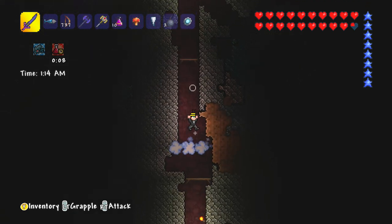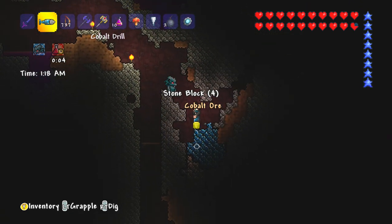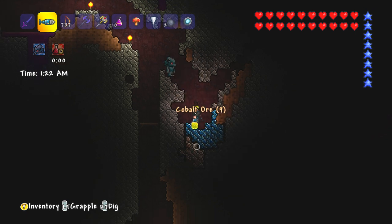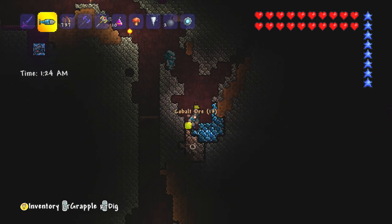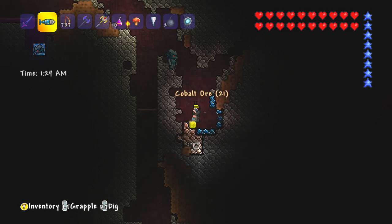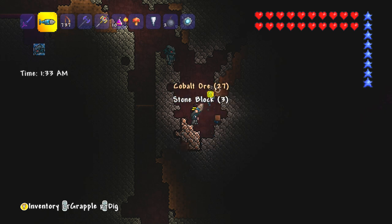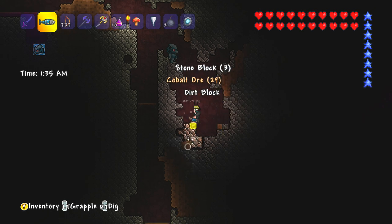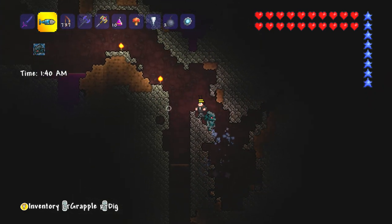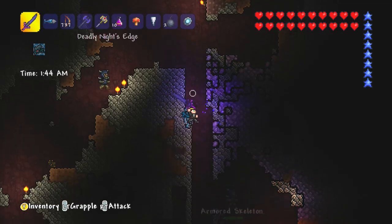I actually want some souls of light. I want to soon try and start spawning in a few of the bosses. I think the first one I'm going to try and spawn in is called the Twins. To do that, I need to make a mechanical eye, and to make a mechanical eye I need some iron, some lenses, and also some souls of light. So finding the souls of light will be very useful. But I found some more cobalt — that's always nice. Iron here, which I probably don't need, but I can very rarely turn it down.